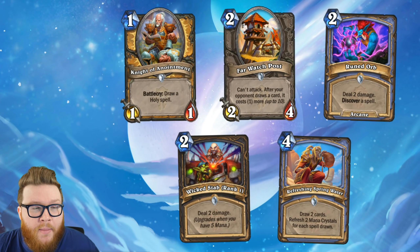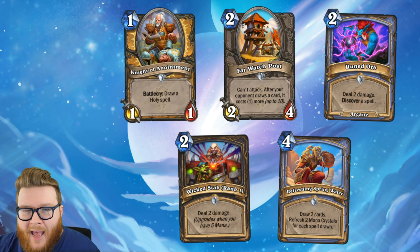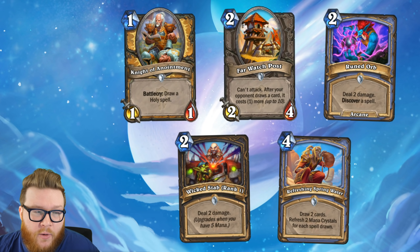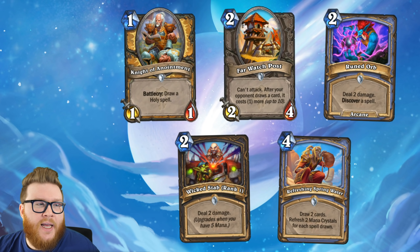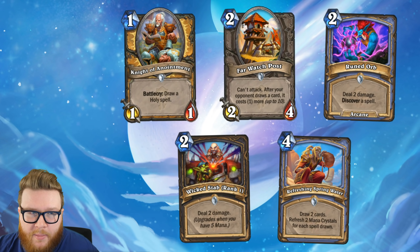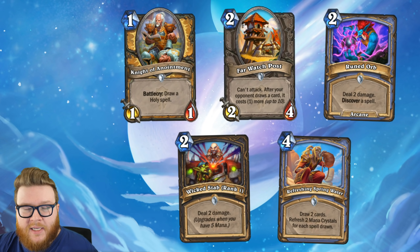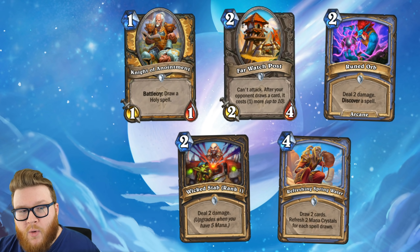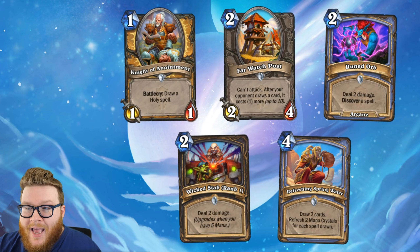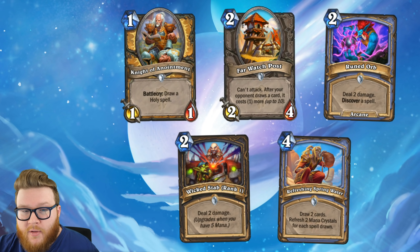And then finally here we have our common cards. With common cards, often you open these in packs, so if you have any packs left to open it may not even be advisable to craft common cards at all. But if you are missing one of these and want to play the deck, absolutely go out of your way to craft these — it's not too much of a sacrifice on your dust. Knight of Anointment for Paladin is just a great way to draw things like Librams in the Libram Paladin decks, which is crazy good. We've got the Watchpost here as well — I think this might even be the strongest Watchpost in a lot of ways. Ruined Orb and Refreshing Spring Water for Mage are both big parts of the No Minion Mage deck, which is very much the most popular deck in Hearthstone right now and very highly ranked as well. Both of those are great tools, and I think they probably stay good in Mage even if No Minion Mage gets nerfed, which I suspect it will. And then also Wicked Stab for Rogue is just ridiculous damage output, and that is what Rogues love — a great replacement for cards like Eviscerate of old, and I'm almost certain it will be featured in like every Rogue list for a long time to come.